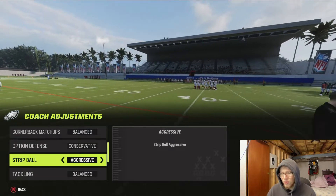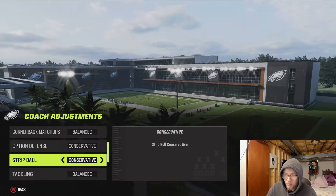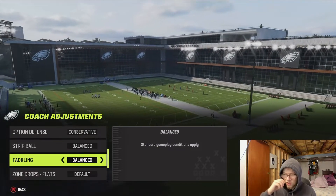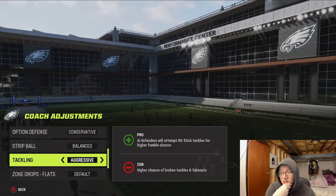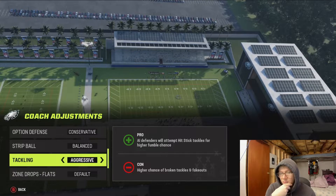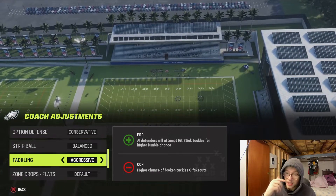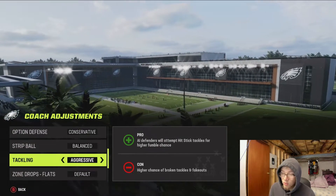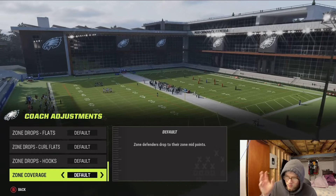Strip Ball — leave this on Balanced. If you put it on Aggressive, your guys are going to fall on the ground and a lot of broken tackles are going to happen. Don't put it on Conservative either. Tackling — I also leave this on Balanced. On Aggressive you'll get more hit sticks, which are crazy in this game, but broken tackles will happen too. It's up to you if you want more hit sticks from your AI, but personally I just leave it on Balanced.